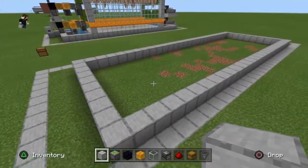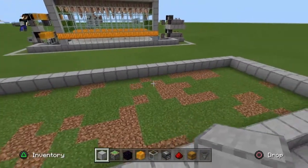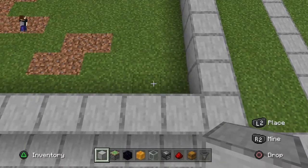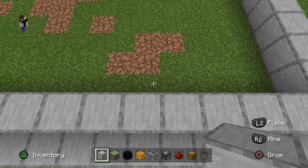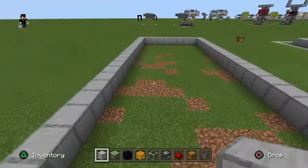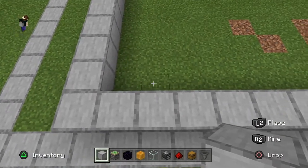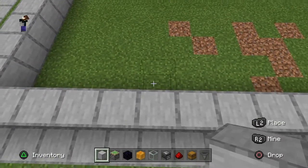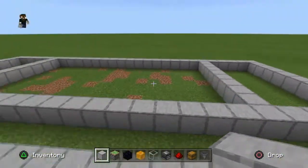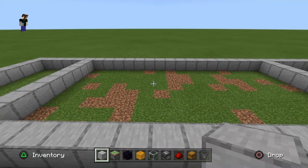Next we want an 18-block platform in the middle. We're going to count four blocks in from one end, and right next to that place a line of blocks going all the way across. Do the same thing on the other end — count four blocks in, then build another line of blocks. Fill in everything between those two lines — that's going to be the floor of your growing platform.